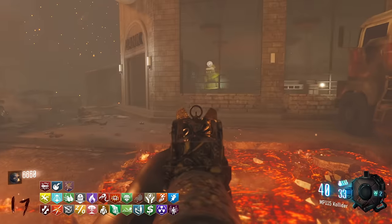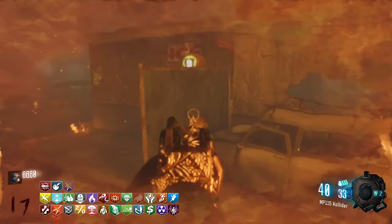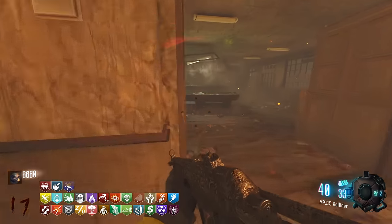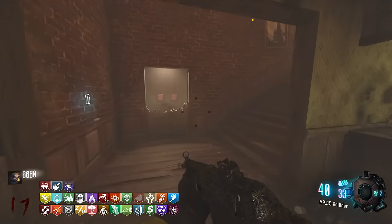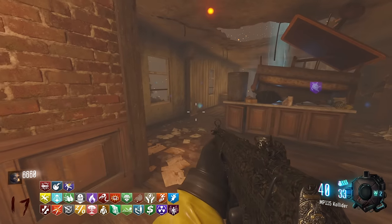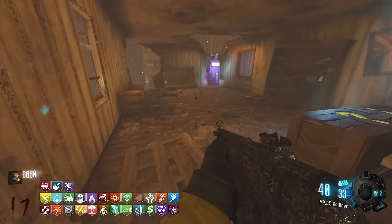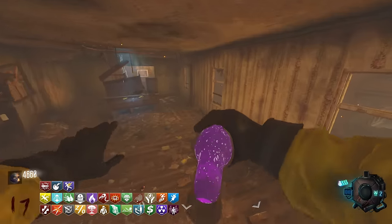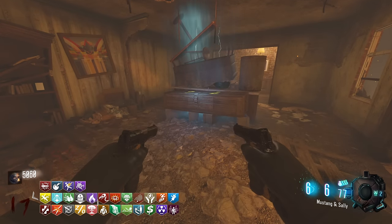I got a freaking Morse Code strike! What the heck is going on? Stamina up we already have. Tombstone we already have as well. What do we not have — do we not even have Speed Cola? I don't even think we have Speed Cola. What the frick is going on? Time Slip we definitely don't have — let me grab this. I don't even think... do we have Mule Kick?